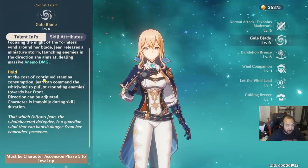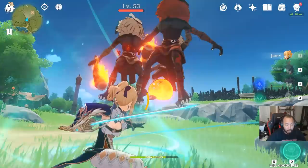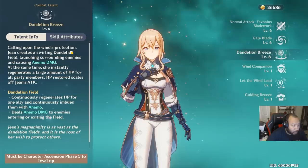Her Gale Blade — at the cost of continued stamina consumption — lets Jean command a whirlwind to pull surrounding enemies toward her. The direction can be adjusted, but the character is immobile during the skill duration. It's a very nice ability that can be used as a burst or held as a charge attack to immobilize enemies and deal significant damage, as you saw there with 5400 damage.